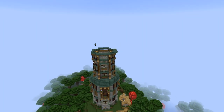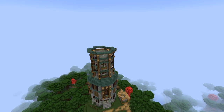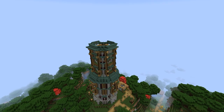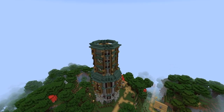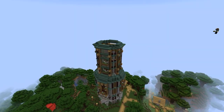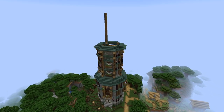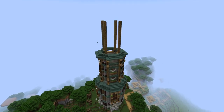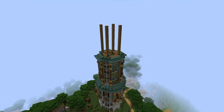Now we're starting to move on to the final section before we begin building the roof. I started by building out with prismarine stairs and blocks before bringing it in further with the same style framing. I then laid out the last of the windows for the build before detailing the frame with more dark fence panels and filled in the walls for a final time using our chosen stone blocks.